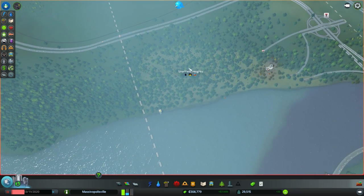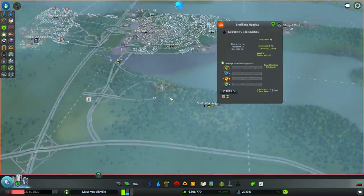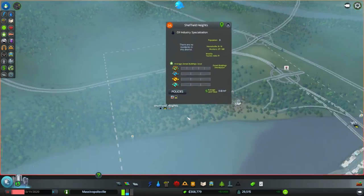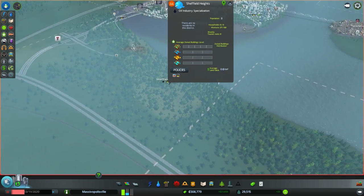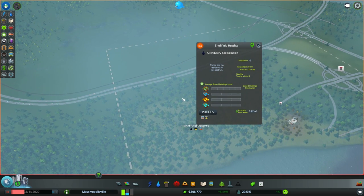After you do all that, you want to click on your district and rename it if you want to. By the way, this is our city — our massive family city. What we name different things is up to you. If you have an idea of what we could name our oil industry field, you can tweet at me, Facebook at me, or comment below, and we'll rename it by the next episode.